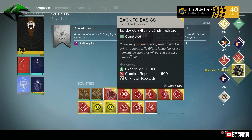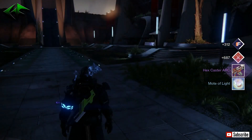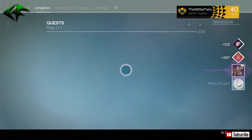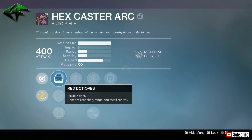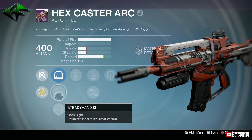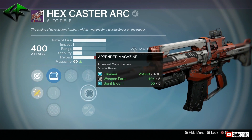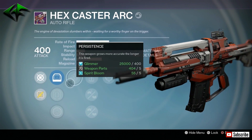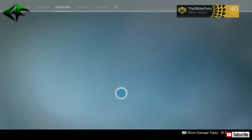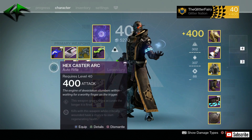I already have them, but you can always use the extra exotic charge, right? The Hexcaster Arc — let's look at this thing real quick, see if this is any good. For an auto rifle here, we have Red Dot Aura, Steady Hand IS, Range Lens, Persistence, Perfect Balance, Appended Magazine, Reinforced Barrel, and Life Support. Probably going to be just getting rid of that right here.